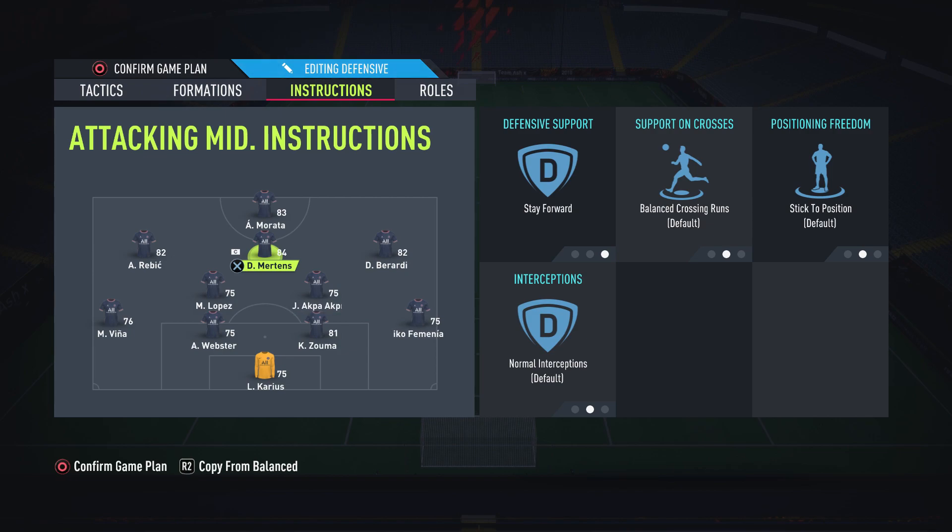So you can pass from your defenders to your CAM, then to your striker, and your whole team will push up the pitch — I find that very useful. Other than that I leave the central CAM alone. For the outside CAMs, I also leave them alone and keep them balanced, because sometimes they'll drift out wide and sometimes they'll come inside to shoot. It's very useful because it's unpredictable. If you change too many of these settings so players are only doing one thing, it becomes predictable, easy to defend, and there's not much movement from your attackers.